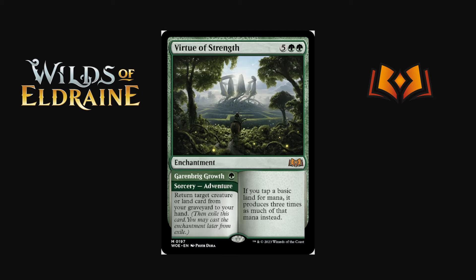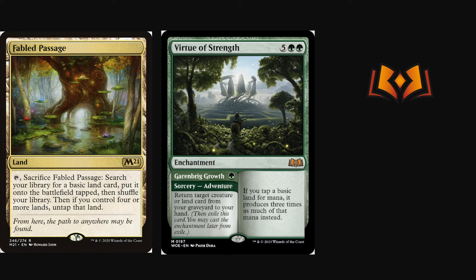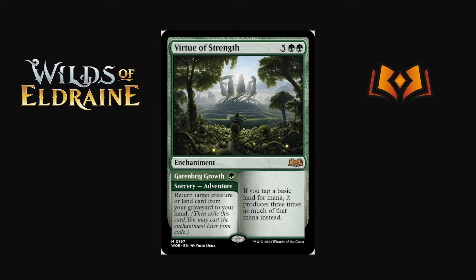Virtue of Strength is five green green enchantment — if you tap a basic land for mana it produces three times as much of that mana instead. Limiting it to basic lands is important — it obviously doesn't work with Nykthos, which would be miserable. The adventure half is Garenbrig Grows — green for a sorcery that returns target creature or land card from your graveyard to your hand. Buying back a creature or land is interesting, it's not a card you want many copies of. You can pop off with Fabled Passage or outlook-style lands, but it's not a clear staple.